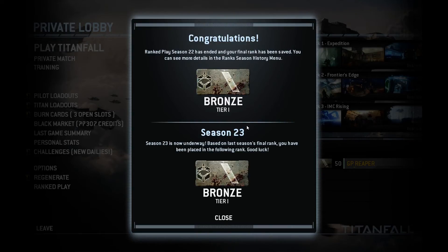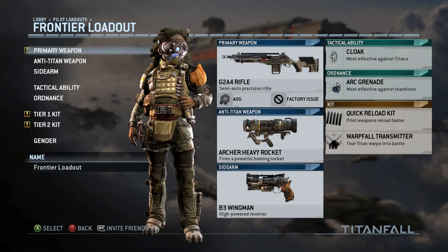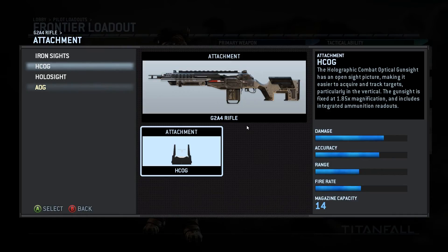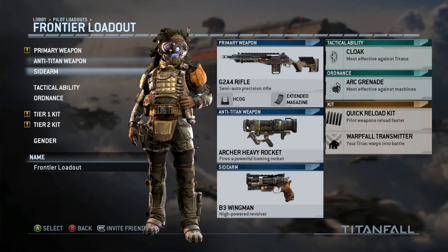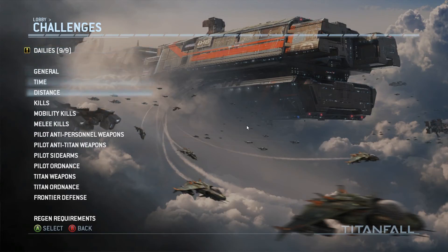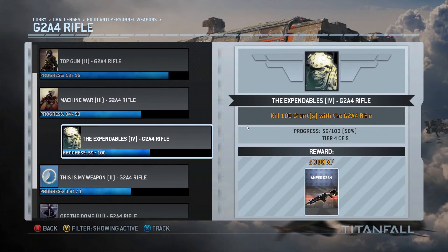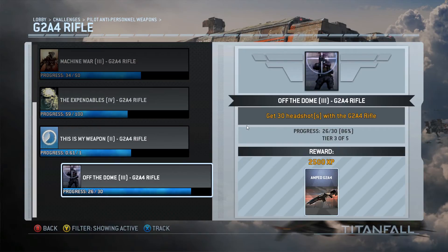Alright, so I'm just gonna check my loadout. We got the G2A4 rifle, which is one I'm working on right now. I think I am actually going to go with the HCOG — it's a factory issue. Let's go with the extended mag. The Archer heavy rocket's fine, sidearm's fine. Alright, so we're good to go. Let me check the challenges though — let me see what I've got left for this weapon. Still got a couple of those going. 100 grunts. Use it for an hour — I'm at 61%. Get 30 headshots.